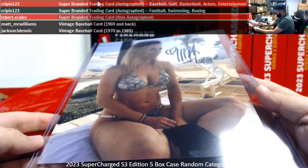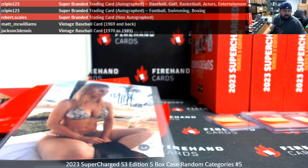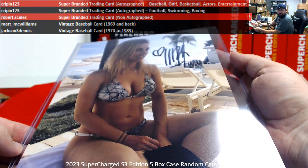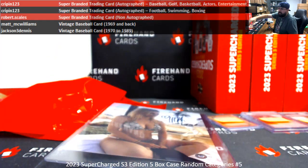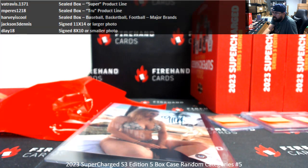I know it's a bikini-clad girl here, I just don't know who it is. I'll look up the Beckett number here and tell you exactly who it is — it doesn't look like anybody I recognize off the top of my head. BJ-054, 5-1-3. Oh, that's Eliza Schlesinger! I guess so. They recognize her. It is Eliza Schlesinger. Signed 8x10 or smaller photo — Deal 18.